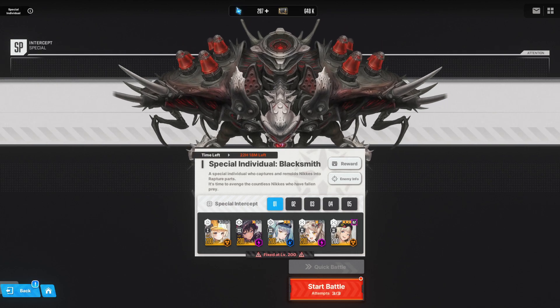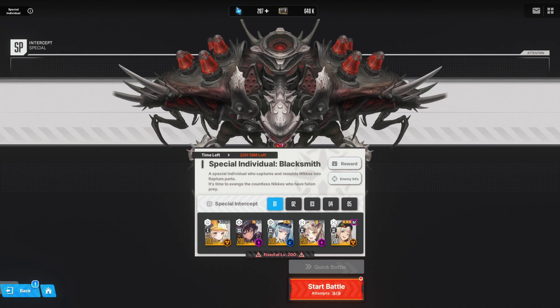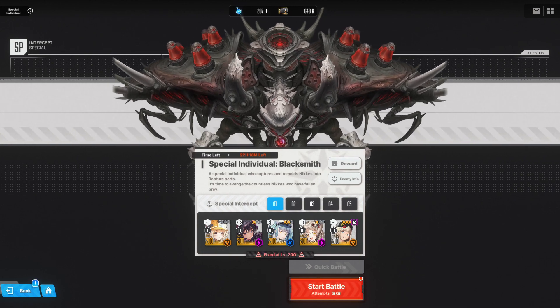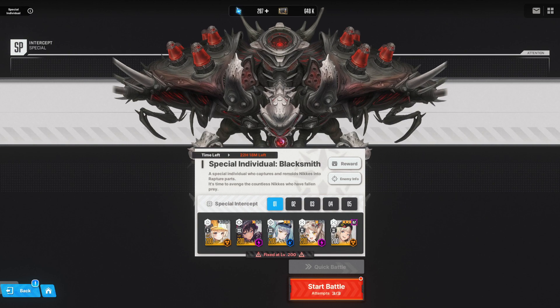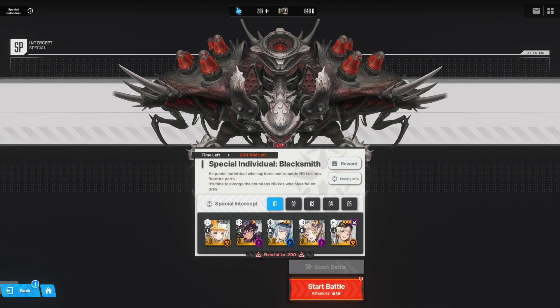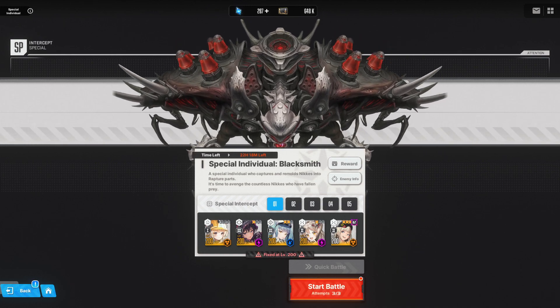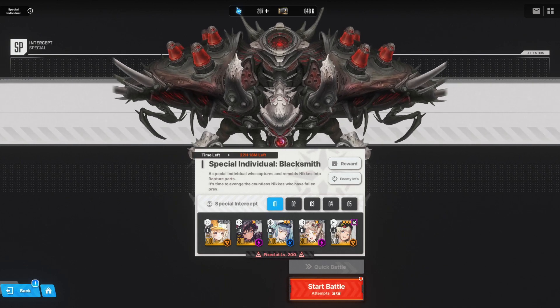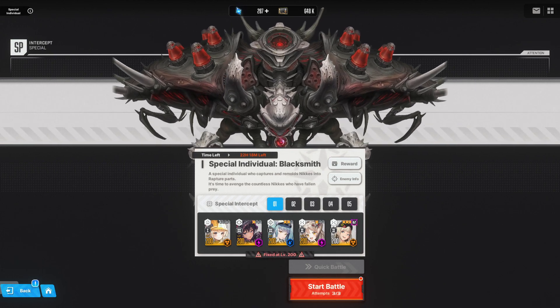It's your boy Zuxus and we're back with another Goddess of Victory: Nikke video. Today we're going to be running a Biscuit and Senti comp for Blacksmith. The more I use Biscuit, the more I realize how valuable she is — she just proves why she's such a good support. I literally put her in my top five supports now. What she can do is unmatched. She's definitely not the best supporter overall, not quite as good as Litter, but she is definitely a great character.